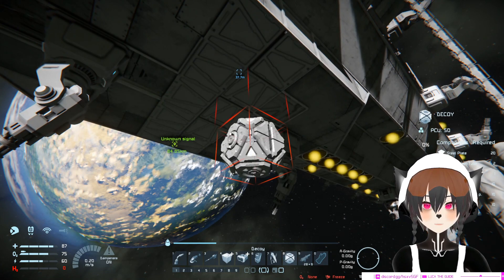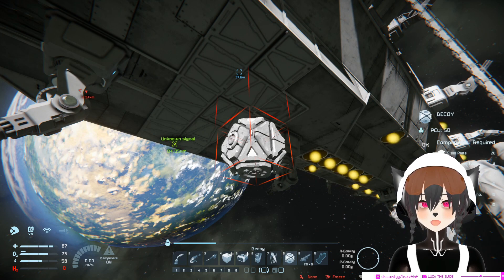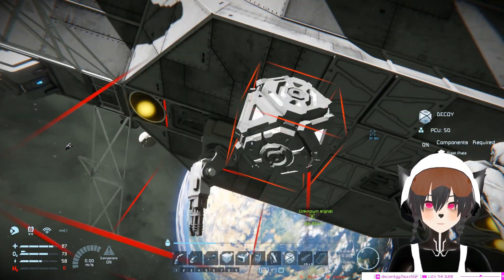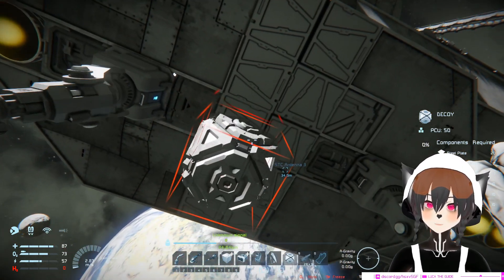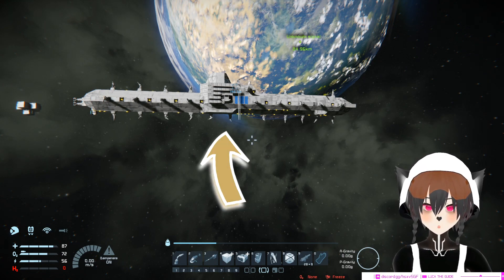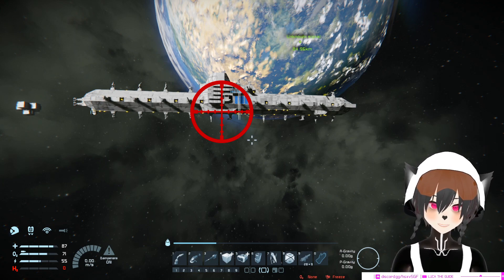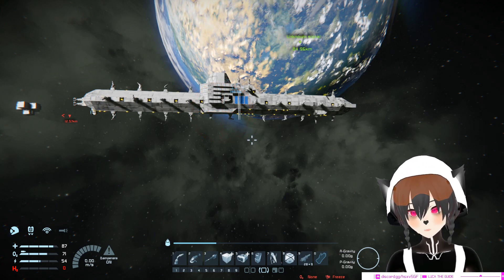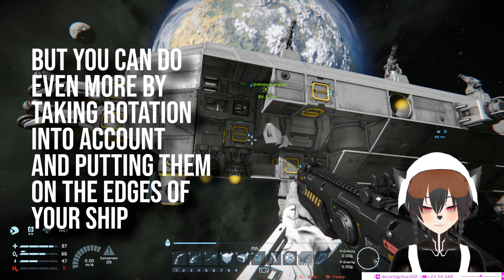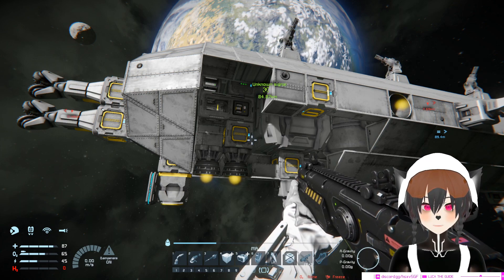The actual best placement for a decoy is at the edge of your ship where the main direction of thrust is. For example, my ship has the most upward thrust, so my decoy is located there. As I maneuver upward, the enemy gunfire will target the area of my ship where my ship would less likely be.